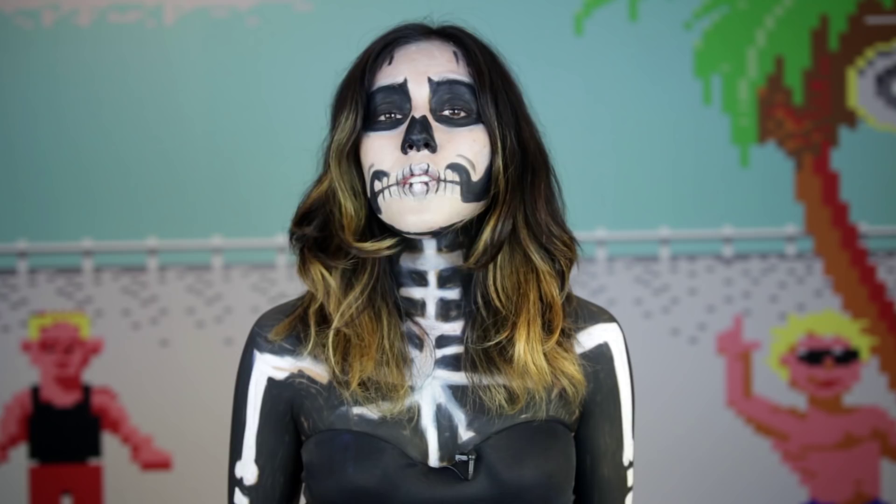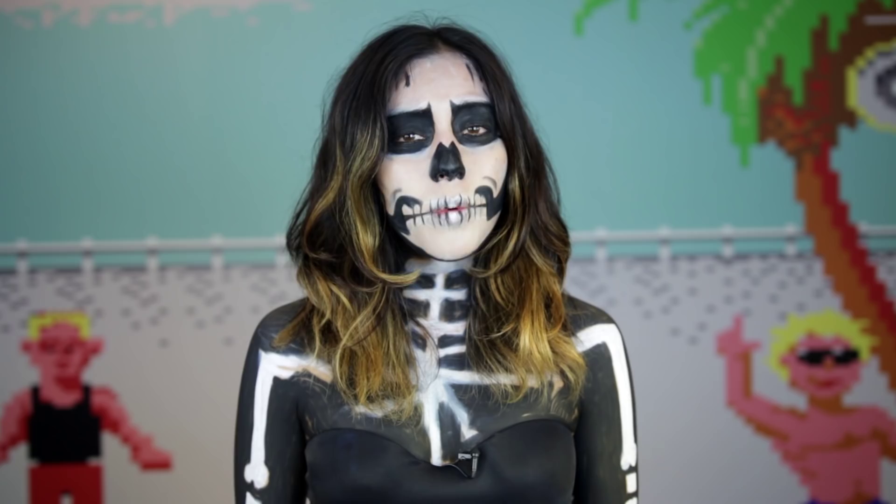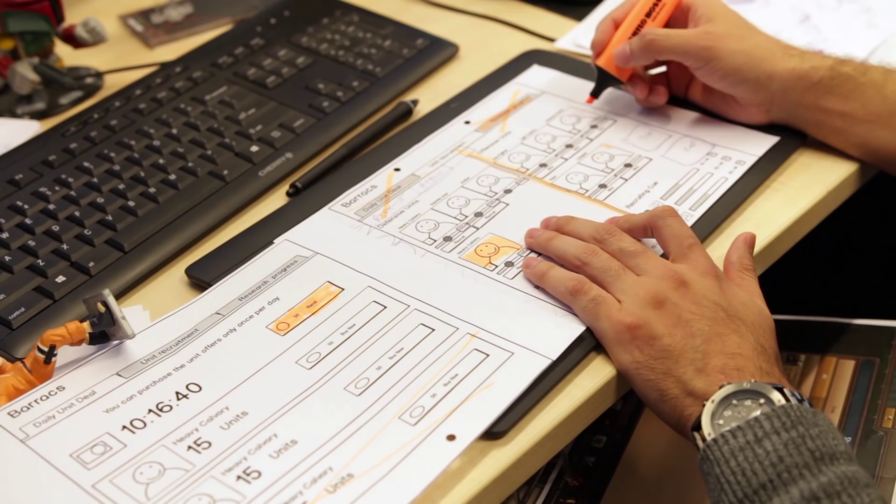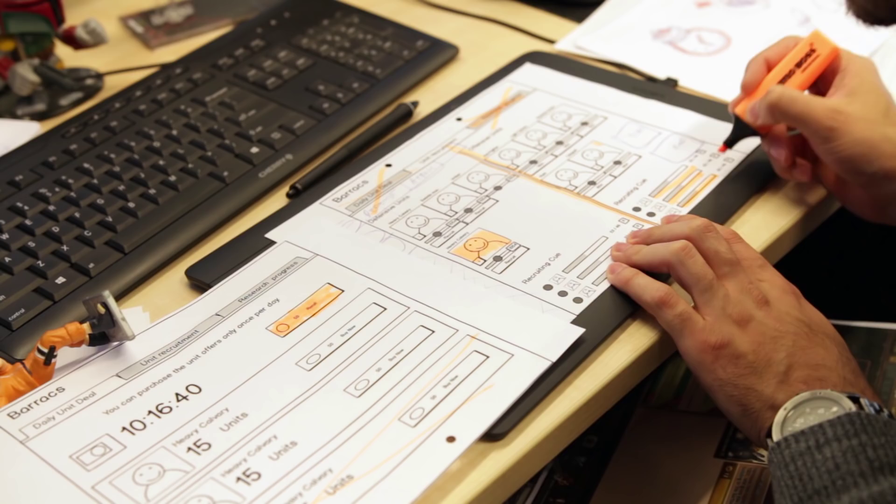Guys, have you ever wondered how a graphic concept becomes a final game graphic? Let's head over to our artist Camillo from Tribal Wars 2, where he'll talk all about that. Hey guys, I'm Camillo, the artist of Tribal Wars 2. Today I'm going to show you something really exciting — a day in my life. The first thing that happens is me getting a mockup from our game designer. This mockup contains the minimum requirements that the player needs for the feature. I take this and start brainstorming ideas.